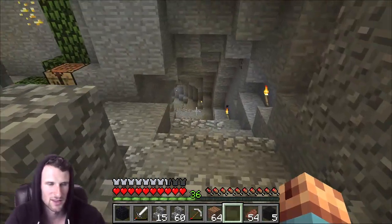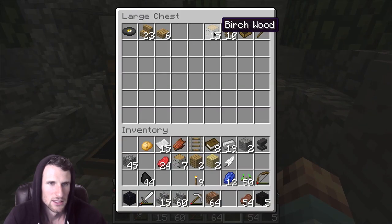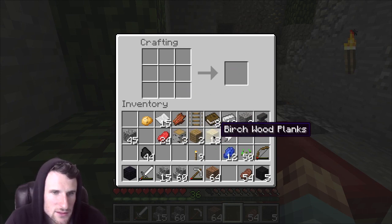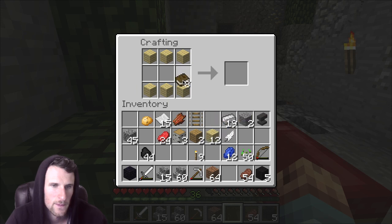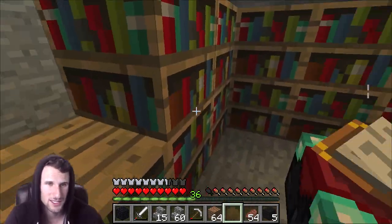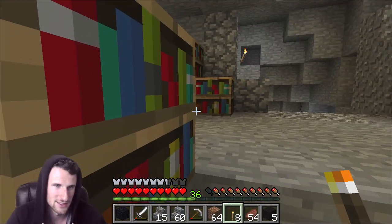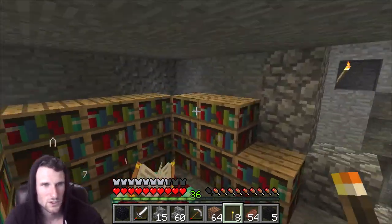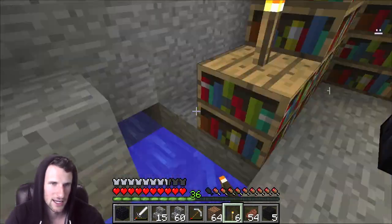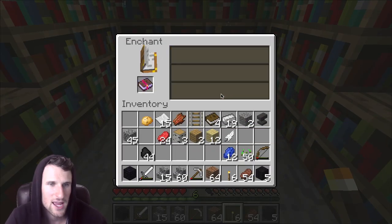I'll probably make another bookshelf just for the looks. I've got a couple more birch to work with — drop this in here, one, two. Now we've got one more bookshelf and a book we can enchant. Let's enchant a book and drop this right there. We're looking good up in here — I need to add some more lighting for sure so we don't get zombies spawning up here. We've got a little creep going on — let's click here and enchant a book with 30 levels. There we go.